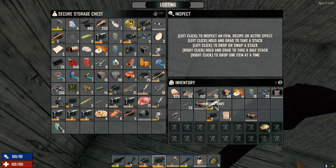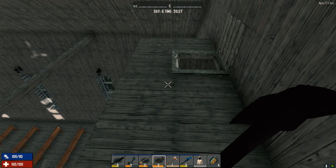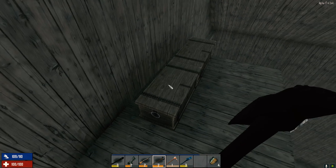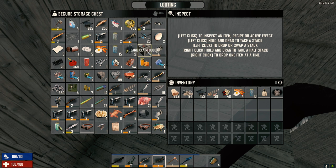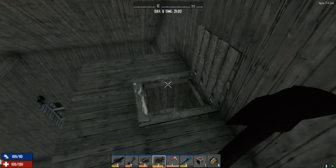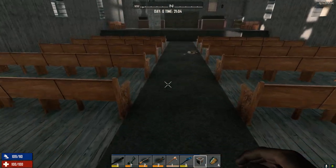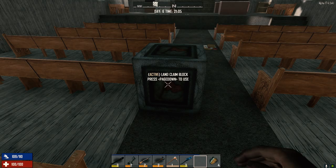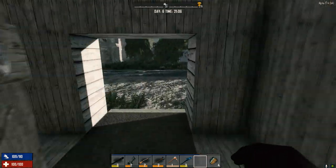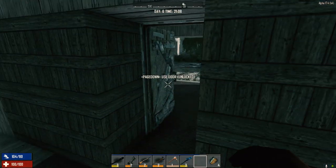We're gonna have to sort this stuff out tomorrow. We'll have a bicycle so I think what we should do tomorrow is ride back to our old place. Where did our land claim block go? Land claim — there we go. We'll ride back to our old place and grab all our stuff from there. Let's put this down here, right in the center. Now the old one will be broken. There's our claim — it should encompass the whole graveyard, but we'll find that out tomorrow.